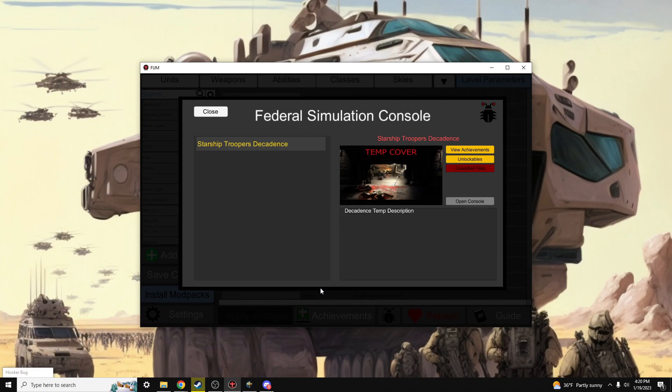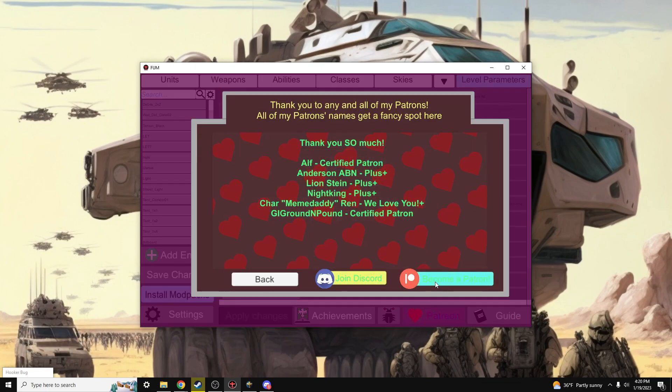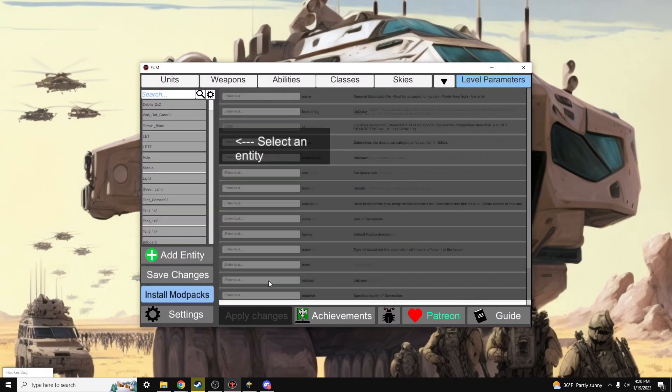Go down into the description of the video. Find the link for the newest version of FUM and a link to Starship Troopers Decadence, the launch scenario for this new version of the tool, and go enjoy. As always, be sure to check out the Starship Troopers Terran Command Discord, and go check out Nivium's Patreon page. If you're stuck on where to find the Patreon, just select Patreon inside the FUM tool and follow the link, or join Nivium's Discord. Thank you everyone, and have a great day.